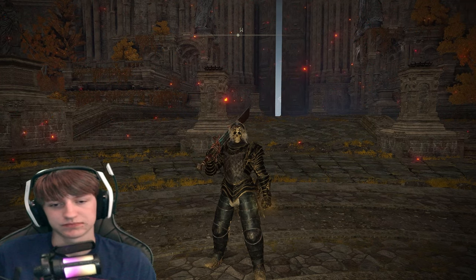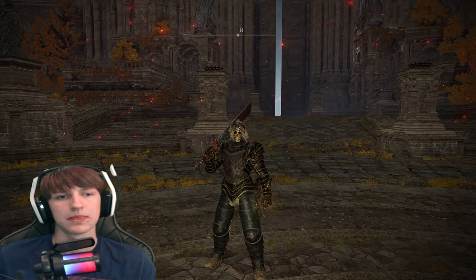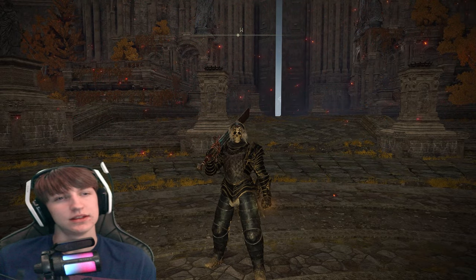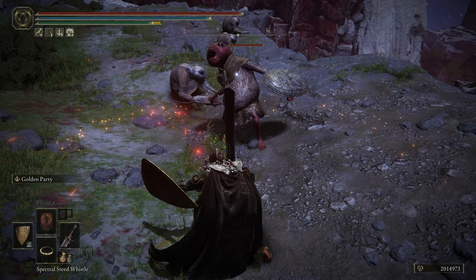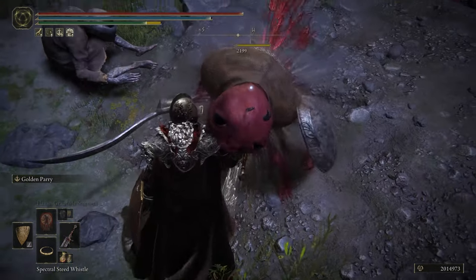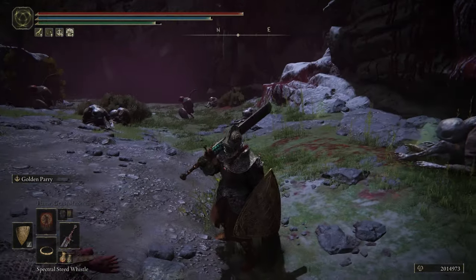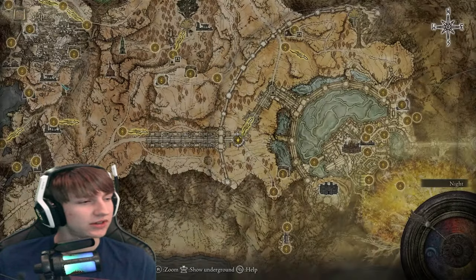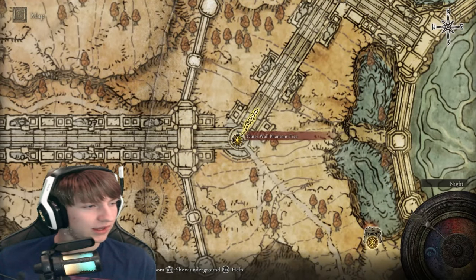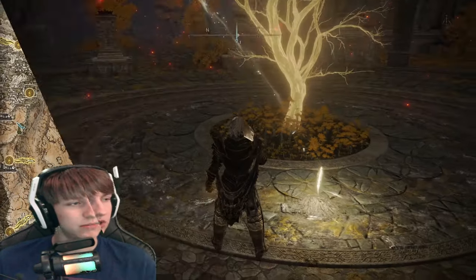Hey guys, welcome back to another video. Do you want to get better at parrying and be able to do parries like this? Well then you're gonna follow exactly what I tell you right here, because I'm gonna show you how to get the Golden Parry Ash of War, which is a great way to increase your ability to parry because it increases your active parry window frames. We're gonna start at the Outer Wall Phantom Tree Site of Grace.